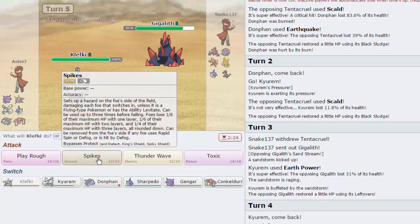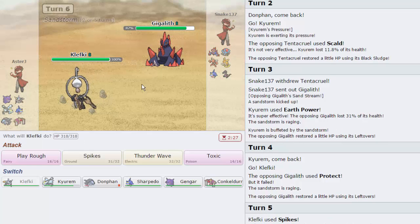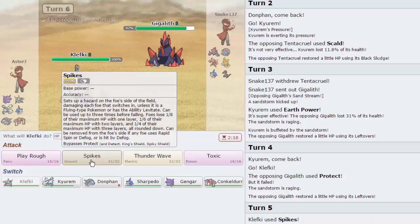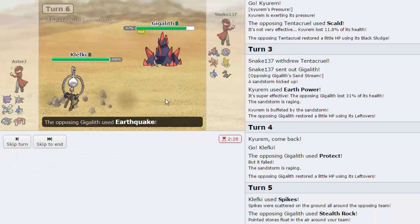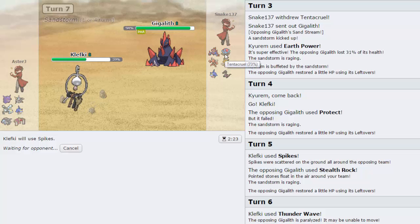He gets a crit burn - fantastic, a little bit of luck back in my opponent's favor. I go to Kyurem and keep Donphan just because he has one thing that I believe is slower. His entire team is grounded so I go for Earth Power as he brings in Gigalith, which gets a Special Defense raise from Sandstorm, but this is still Kyurem and it'll do a nice chunk. I switch to Klefki as he goes for Protect - I go for Spikes. He then goes for Stealth Rocks instead of switching, so I go for Thunder Wave to paralyze Gigalith. He goes for EQ - decent amount but not a 2HKO because we are Physically Defensive. I go for another layer of Spikes.